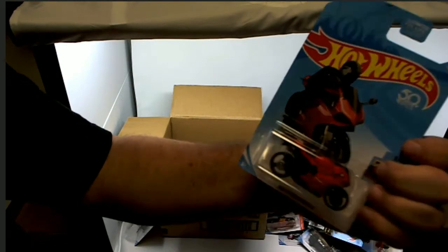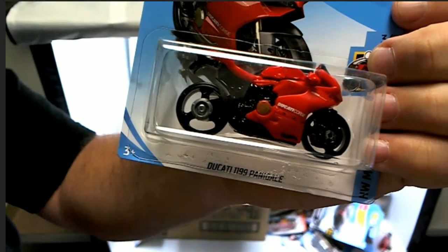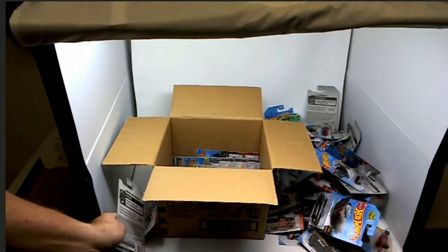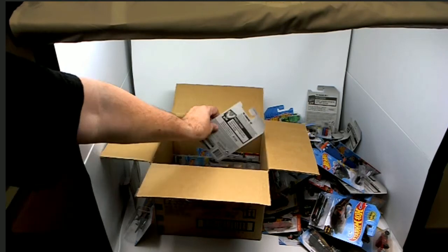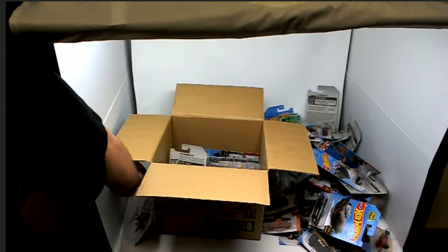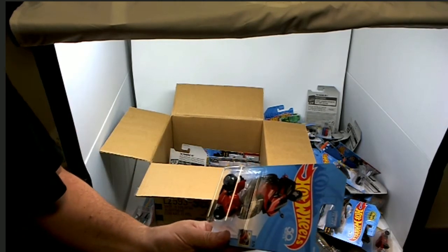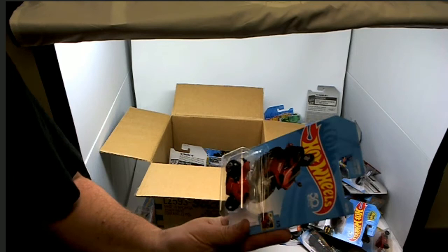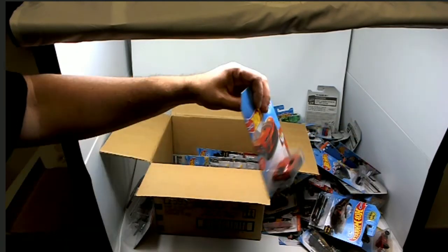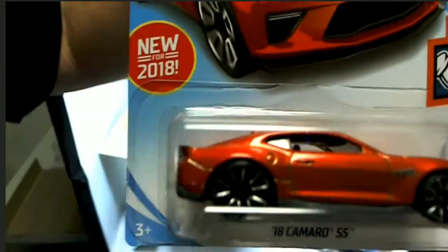We've got another stand-in — it's a Ducati. That's awesome, look at that. We got another stand-in — is that a '99 Ducati? Let me see — that was a Panigale. Okay. Then we've got an '18 Camaro — oh that's gonna be a good one to race with, whoever gets that.